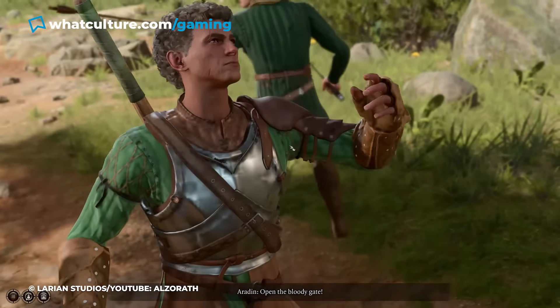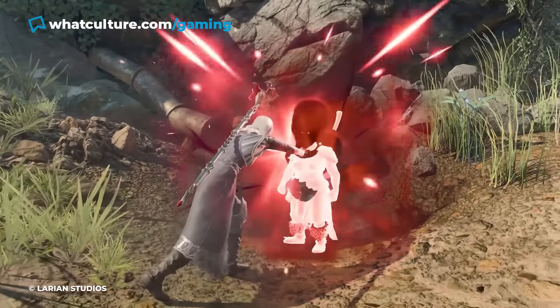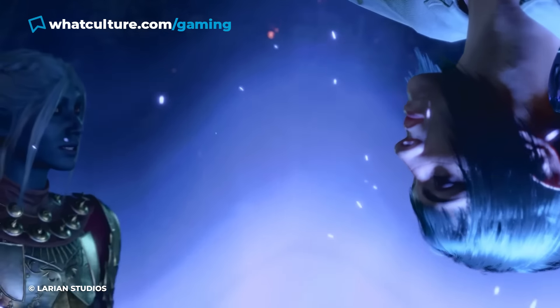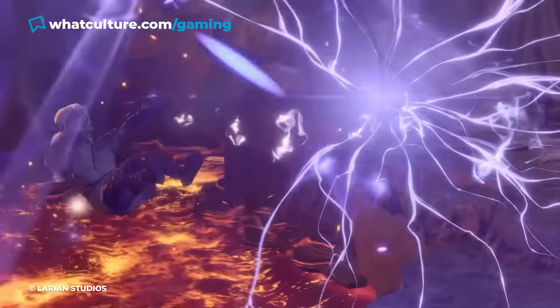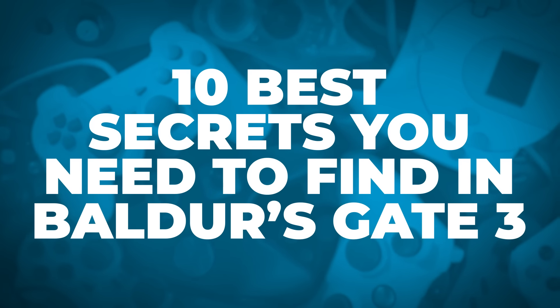Larian's latest RPG masterwork, Baldur's Gate 3, is an incredible RPG player's playground to build with colourful characters, exciting side quests, and intriguing locations to explore. Naturally, with so many conversations to have, quests to cross off, boxes to loot, pockets to pick, spells to learn, skills to master, and enemies or friends to shove from high places, you can't be expected to dot every I and cross every T unless you're using a guide. Assuming you're alright with a few spoilers, let's make sure you've crossed off these exceptional encounters. I'm Jess from WhatCulture and here are the 10 best secrets you need to find in Baldur's Gate 3.